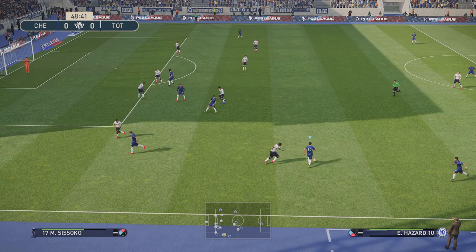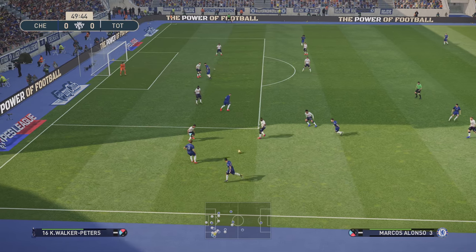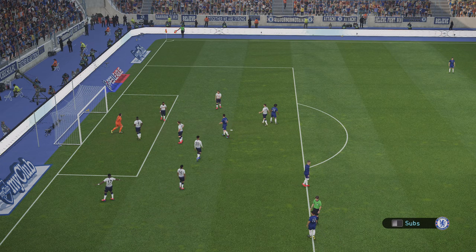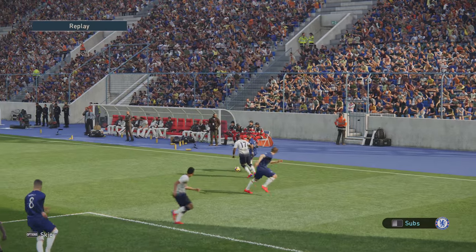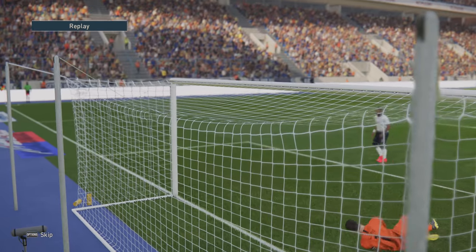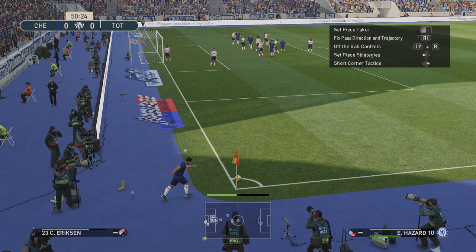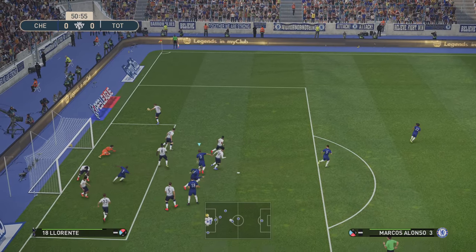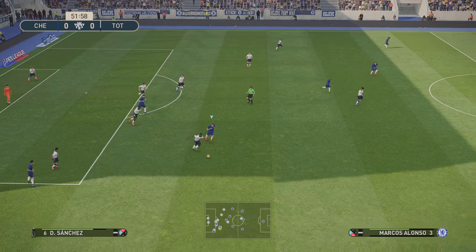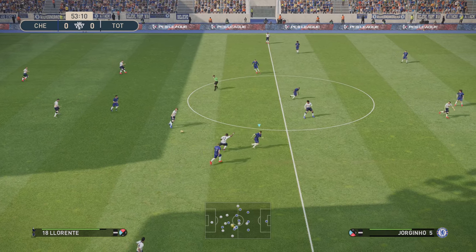I might try attacking full backs — it might be a bit too open, but... Emerson here — oh my goodness, that would have been stunning. See, that's why I think attacking full backs might be quite good. But my only concern is that the wingers will tuck in — that's my only concern. Let's try and get this on Giroud's head, or Kante. The bar again! Goodness sake! What are they doing? Didn't even put them under pressure — I just started running backwards with the majority of my players.